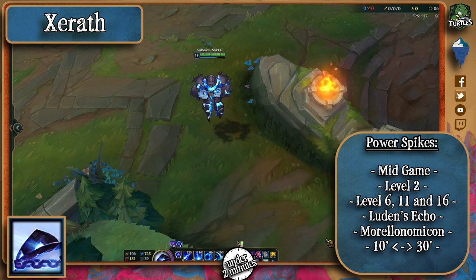His mid-game is by far his most dangerous point, especially when he's finished building a Luden's Echo to help with the damage and a Morellonomicon to help with mana.